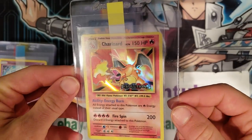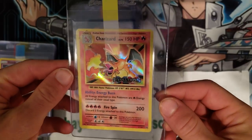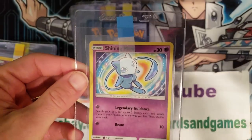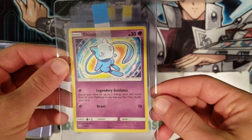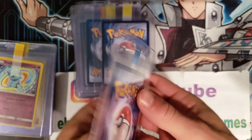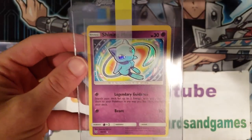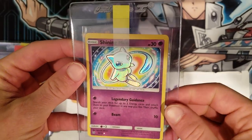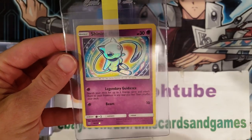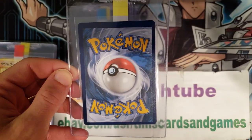Here we go to a Charizard pre-release — very nice, probably a 9 in my opinion. And here's a Shining Mewtwo — definitely 10 worthy, honestly probably Beckett 10 worthy in my opinion as well. If that doesn't get a 10 I'm going to be shocked. And here is the off-center Mew that we got in our mail day a while back — you can see top to bottom it's way off-center. Hopefully we get that 9 OC.